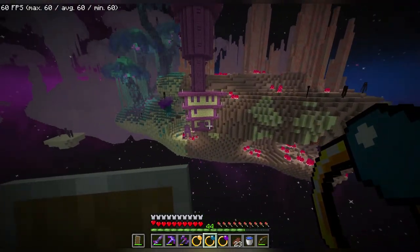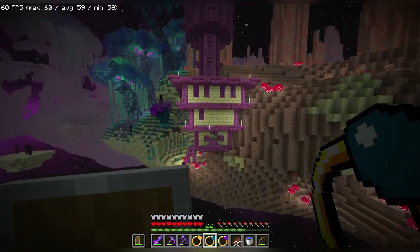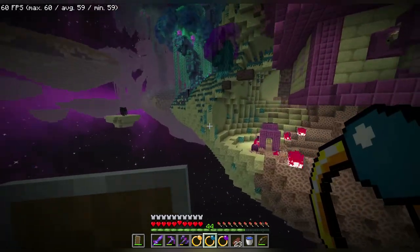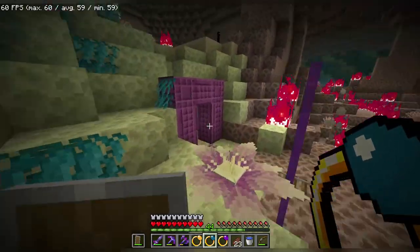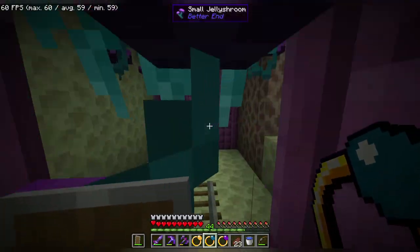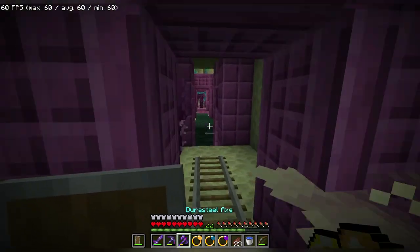I noticed it was going to be a surprise until I got there, but I think I found another end city — two end cities for the price of one! And I think I found a mineshaft. How did I not notice this the first time around?